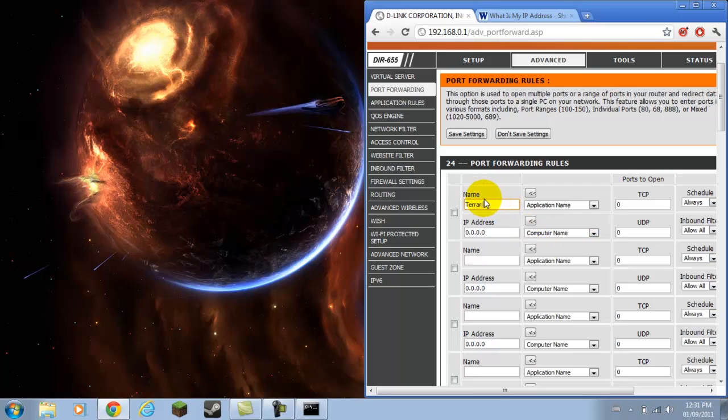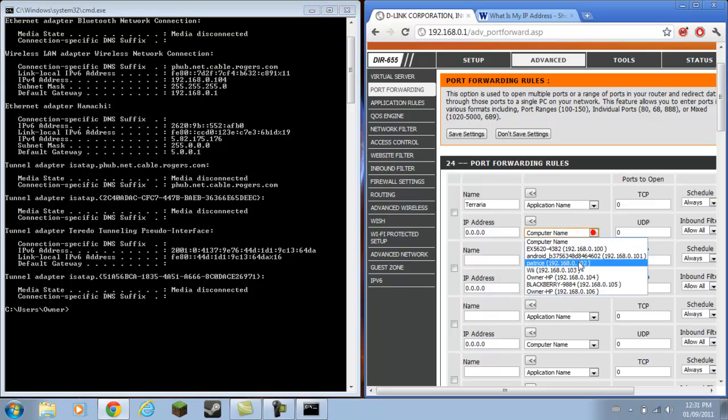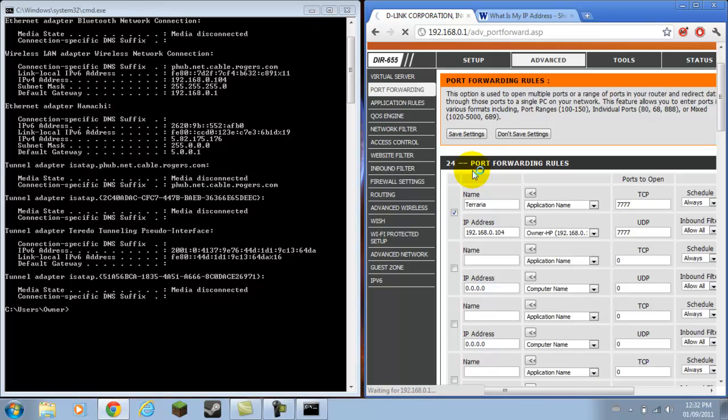Watch what happens. I put Terraria — computer, wired IP address. That's my wireless. Put in port 777, click it in, save settings. It worked! Because Hamachi screws everything up.